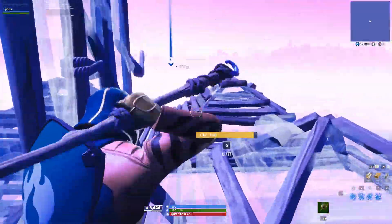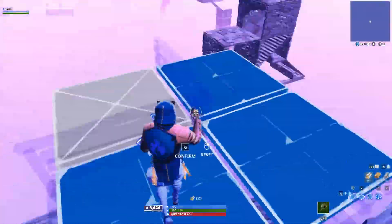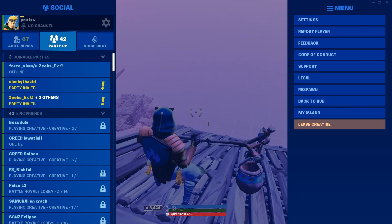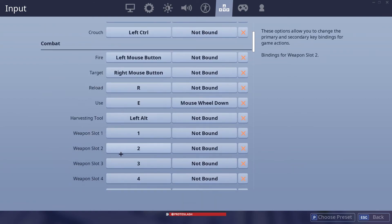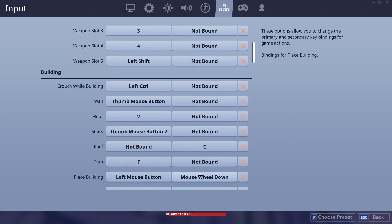And it's easy. So I'm going to tell you guys the fix right now. Basically, you go into your settings, then you go into your keybinds area — and this only works for keyboard and mouse. You scroll all the way down to building, and where it says 'place building', on your second bind, bind it to mouse wheel down.